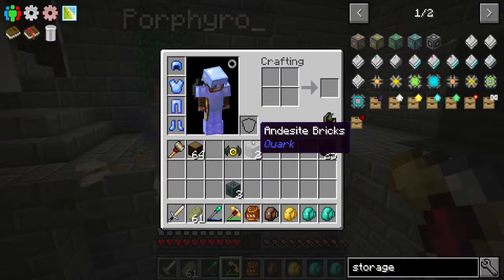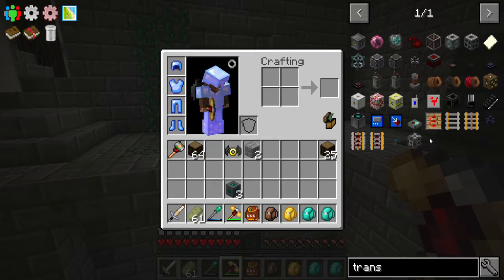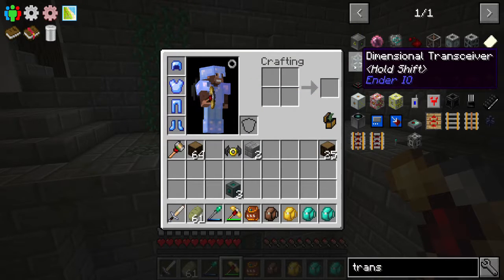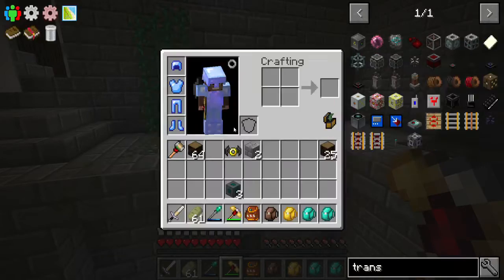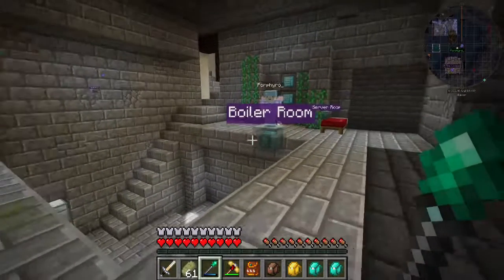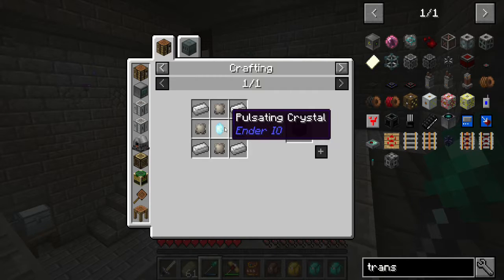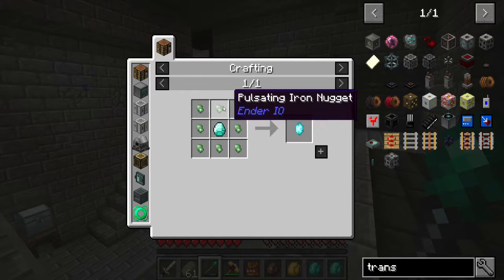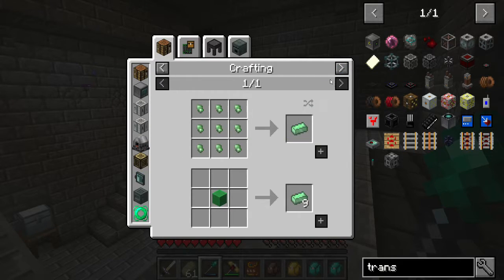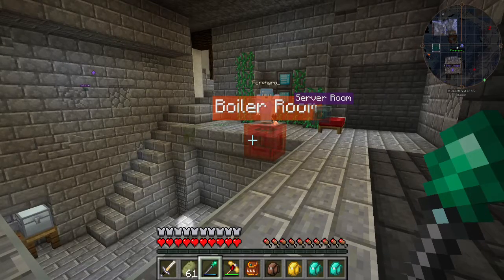How much is a transceiver? I don't want to run wires. Do these take power? The platforms themselves, no. The staff — not at all. If we can put one of these in each room — they're cheap: four iron, four conduit binder, one diamond, and essentially one pulsating iron ingot, which is really cheap — one ender pearl and one iron. We're going to put these in every single room of our house.